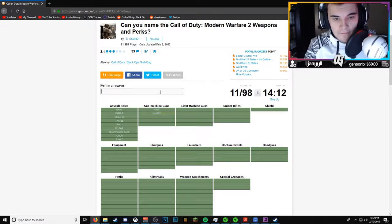Submachine guns: the MP5, the UMP45, the P90, the Mini Uzi. I'm gonna skip this last submachine gun and move on to LMGs. We got the MG4, and the RPD is one, and the L86 is one in this game. That last submachine gun is really gonna bother me.